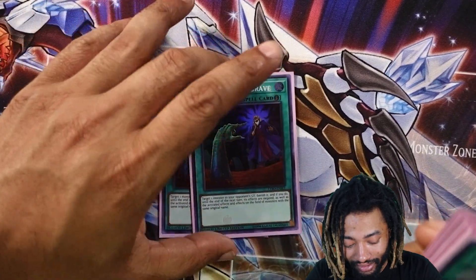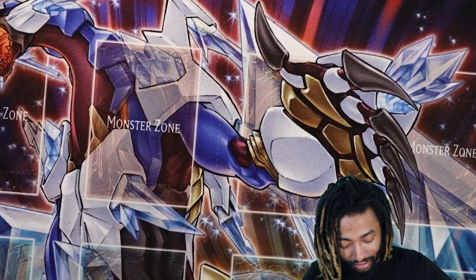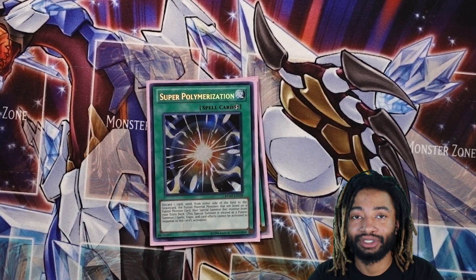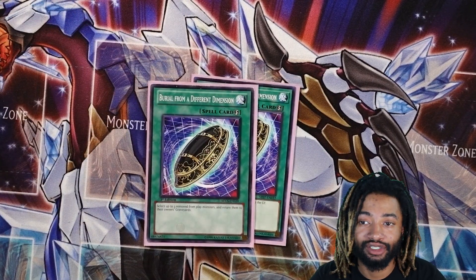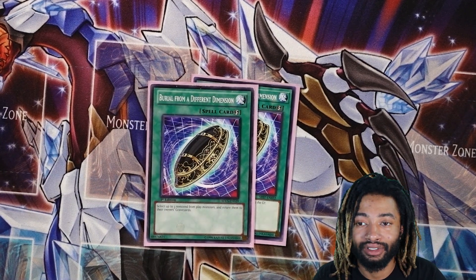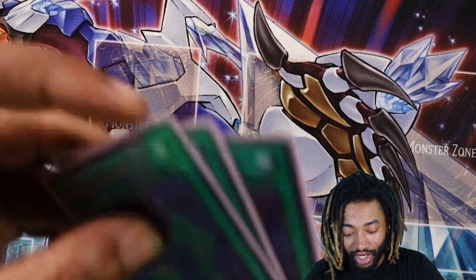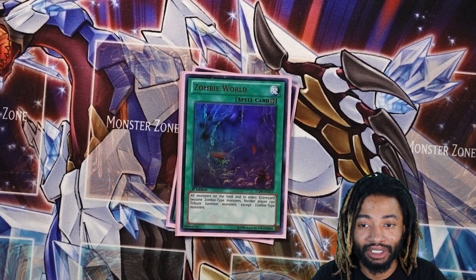Two Called by the Grave in case they want to throw some Ash Blossoms at you — you stop that right there. Then I got two Super Polymerization because the ban list was just acting real nice to us today, and I'll show you the cards I use Super Poly for — it's really interesting. I got two Burial from a Different Dimension to pretty much reset the whole Mizuki play or bring my Necro Banshees back into the graveyard and get another Zombie World out, or more extensions.